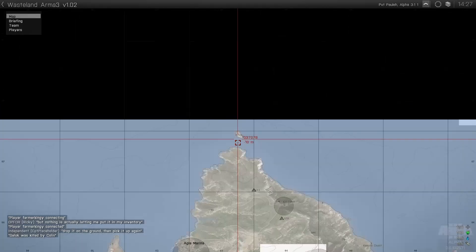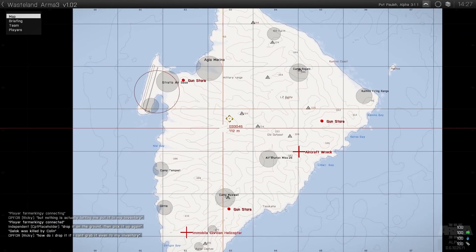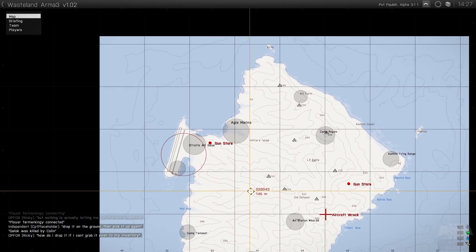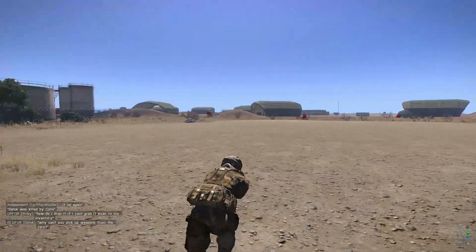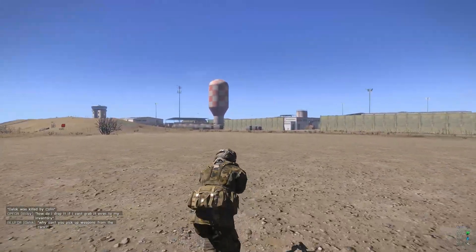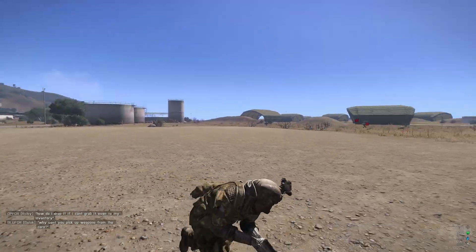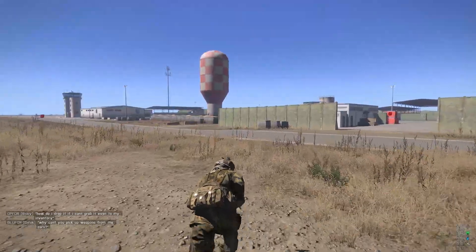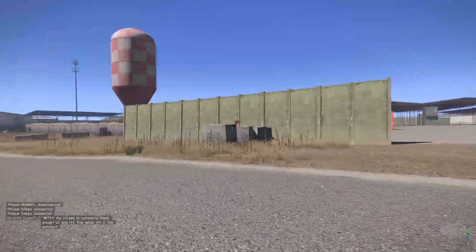Wait a tick — am I at the airfield? Nope. Where the bloody hell am I? I'm not showing up on the map. I think I'm at the airfield here — oh yeah, this is the airfield. Bugger — I'm in the middle of the most open spot in the whole airfield with the exception of the runway. I need to move around.